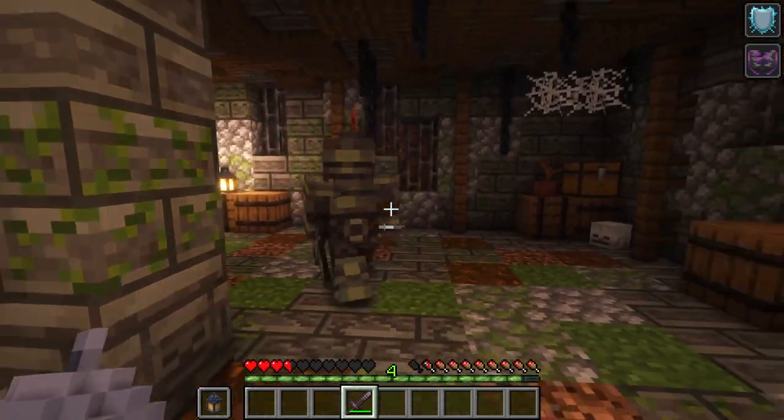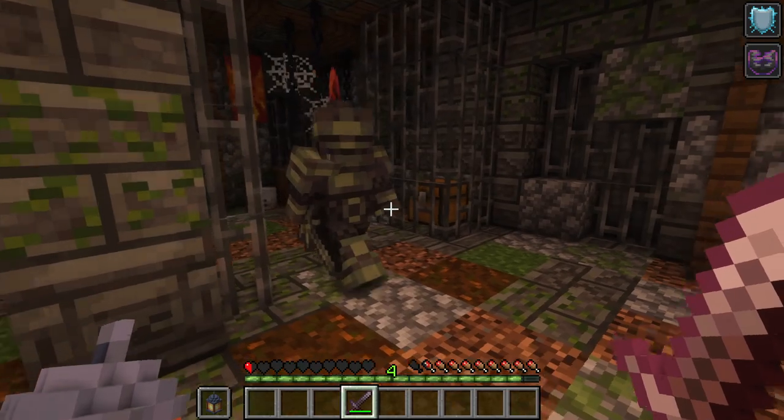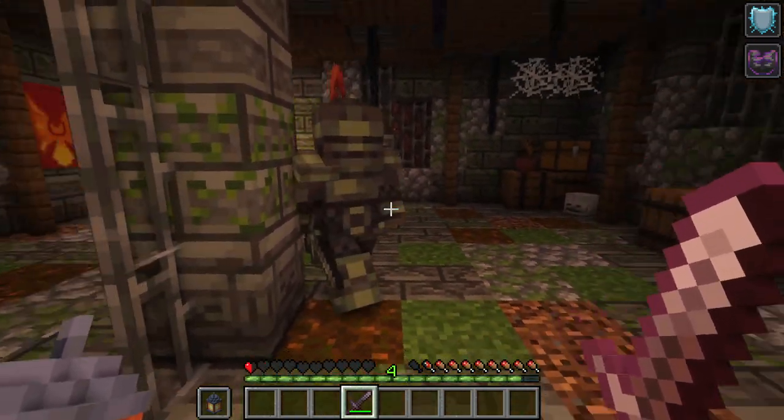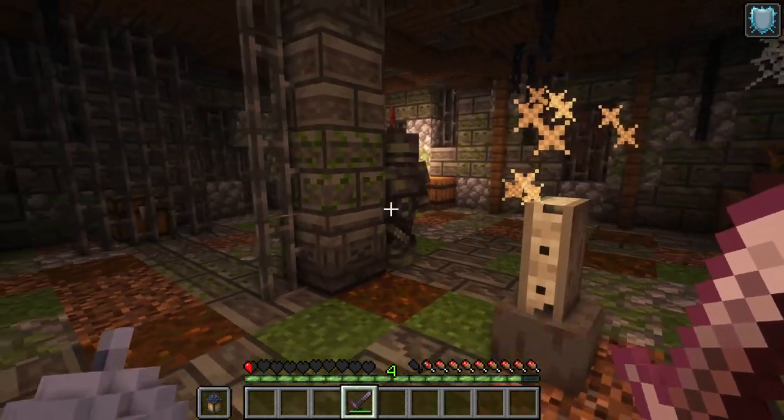I'd recommend kiting the leader as much as possible to avoid taking damage and keep moving around. As a drop, the Wandering Knight Leader can drop their equipment and fracture plating.